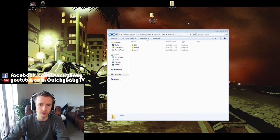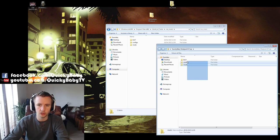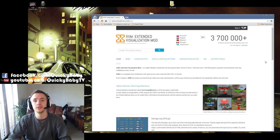Firstly, you want to download the zip file in the description below — it has my mod pack inside it. You will have three folders: 0.9.7, the configs folder, and the mods folder. Then you must navigate to your World of Tanks folder — mine is inside Program Files. Open up your res_mods folder and then copy-paste these three folders from the zip file into your res_mods folder.